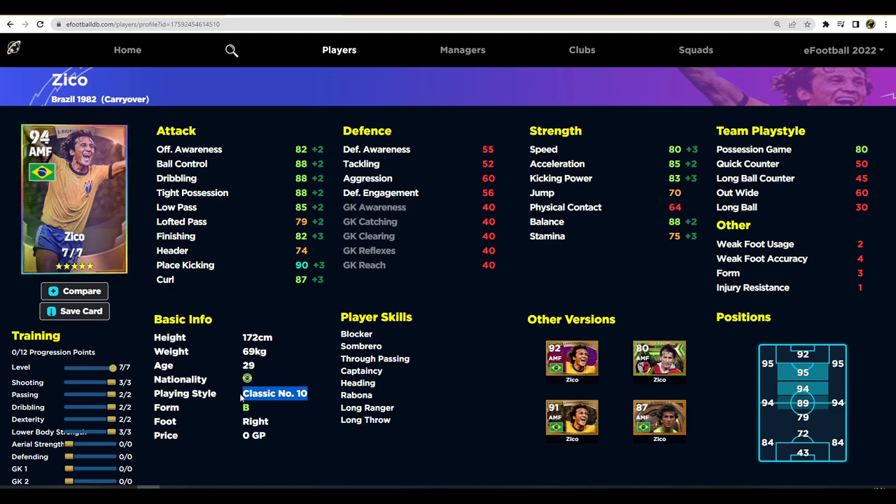With the classic number 10 position and all the player skills he picks up, Zico is a strong option. Note that the player skills shown on eFootball DB aren't fully accurate — that database needs to be updated. That's it for this short Zico training guide — you have option one or option two. We'll be back with Mario quite soon. Peace.